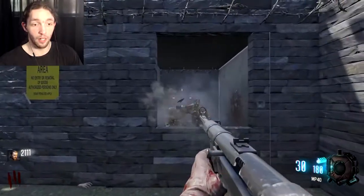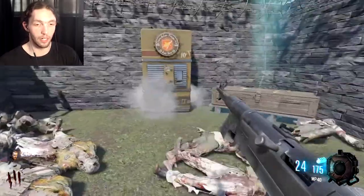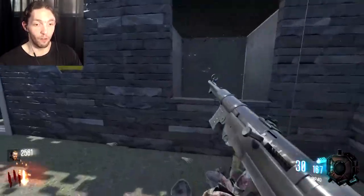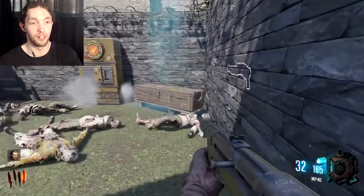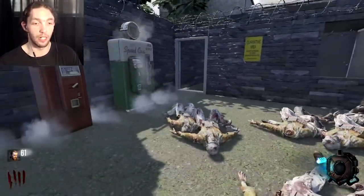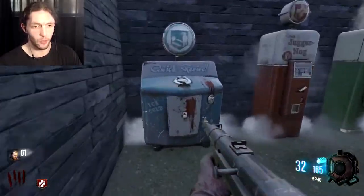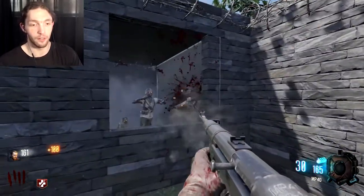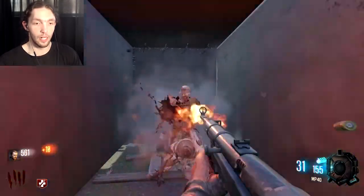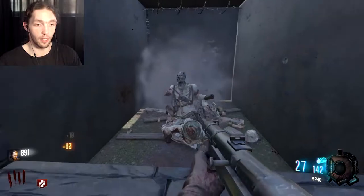I'm wondering how far I can go. This honestly seems legitimately like a first room or one room challenge. It's a legit challenge and I'm already really enjoying it. Let's go ahead and get Jugg real quick — I definitely need Double Tap and Speed Cola as well. I don't actually need Quick Revive because I'm only doing this until I go down.